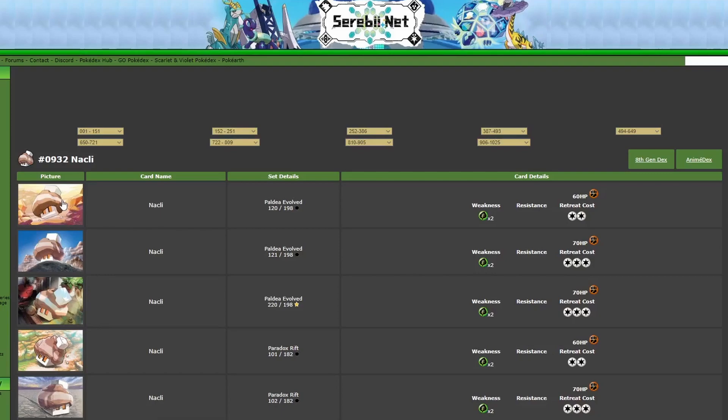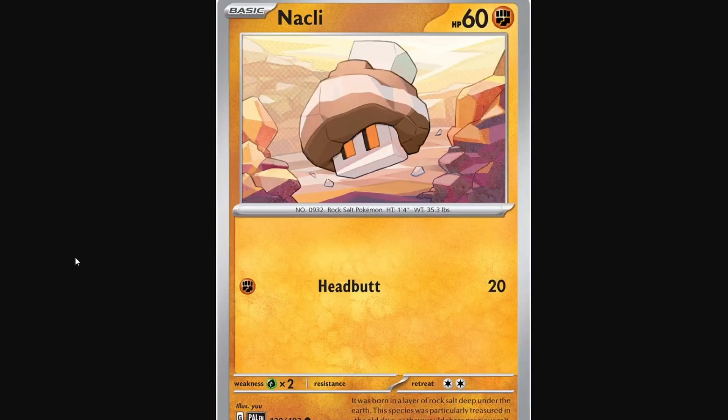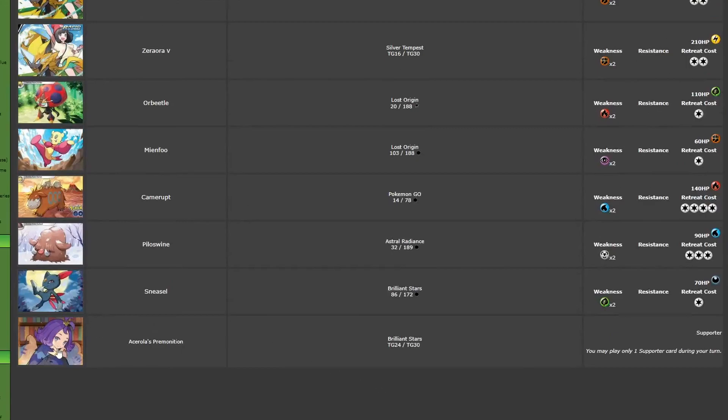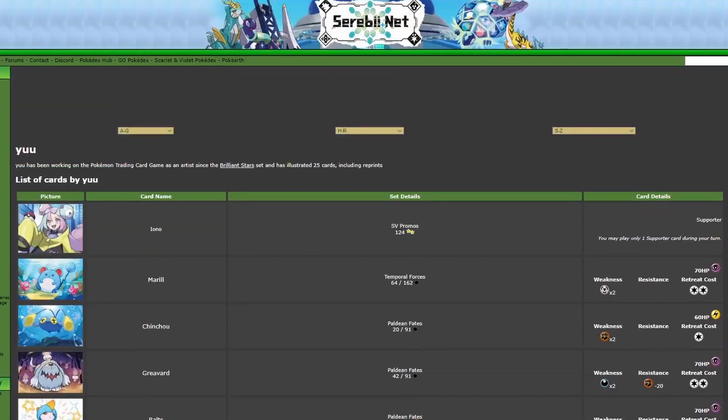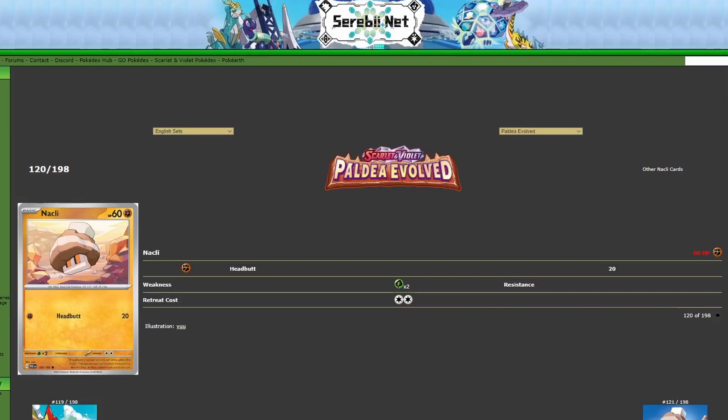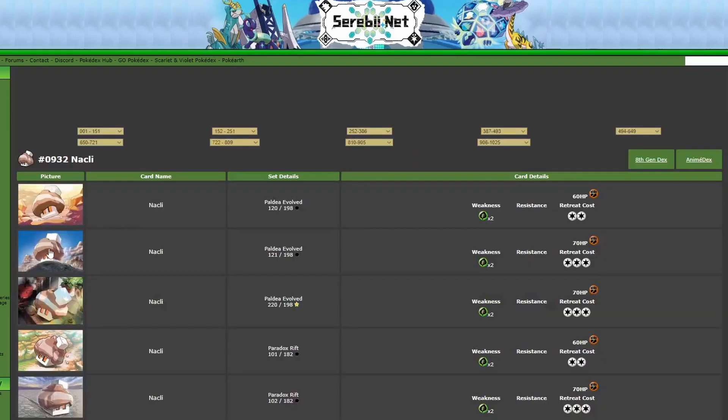So let's go with this first one from Paldea Evolved. This one is by Yu, who is a pretty recent artist — their first card was Brilliant Stars Trainer Gallery, so a pretty recent artist. This card is actually quite nice. I like how the shadows reflect off of the Pokémon with a kind of circular background. It's quite cool with the rocks, and then the rocks in the foreground have some nice detail. It's a nice Knackly card that represents the Pokémon perfectly fine.